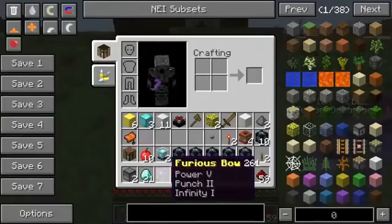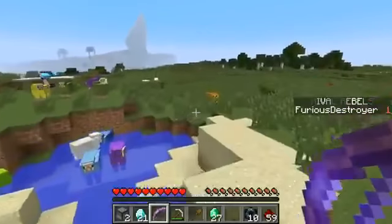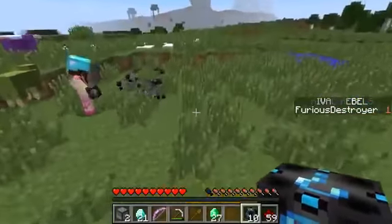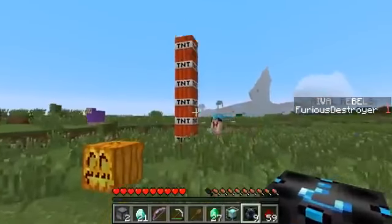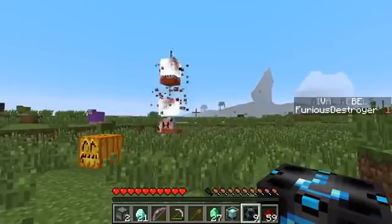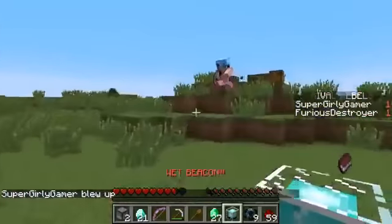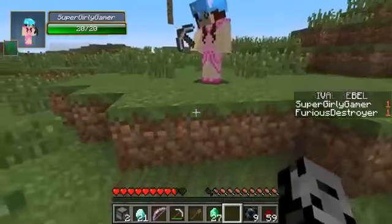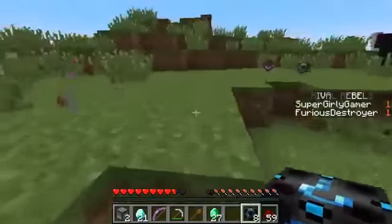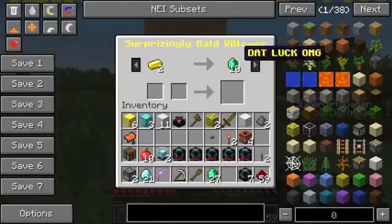I used all the super lucky ones and now I'm getting garbage on the normal ones. I got a furious bow with Power 5, Punch 2, Infinity 1 on it - Mr. Rainbows! I only have three normal lucky blocks left. Another beacon, but it's wet! Run! Just take a little - oh give it, hurry! You don't look so good. It was so worth it! I have a wet beacon - it says 'Wet Beacon' in capital letters. I got the shears and the surprisingly bald villager. Why are you surprisingly bald, my friend? What does he have for sale?